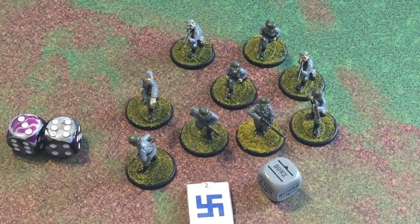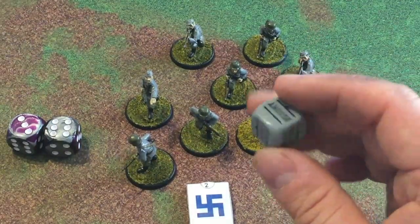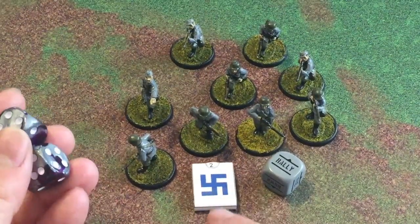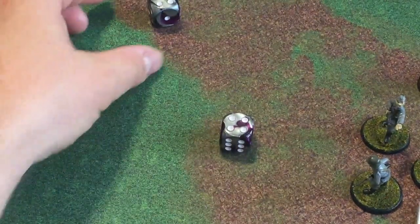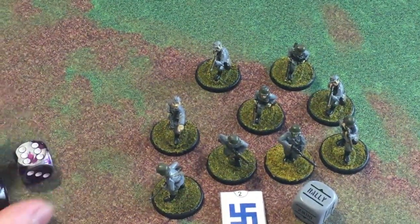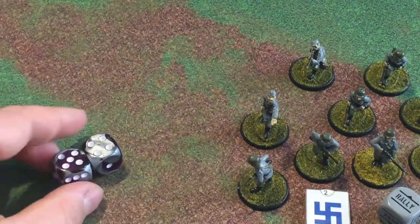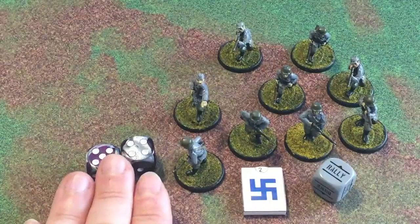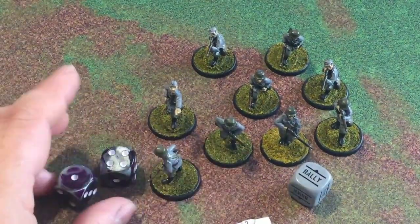If the unit passes, one pin is removed. If using Rally with two pins on them, you would still roll for motivation because they have a pin, but since you're rallying them you roll at your full motivation with no negative modifiers from the pins. If they pass, you remove d6 plus one pins — so both pins would go away. Pinning is super effective at possibly getting your units to not be able to do what you want them to do.